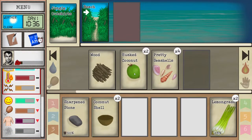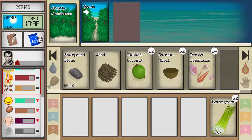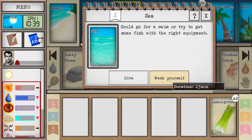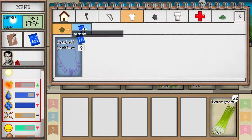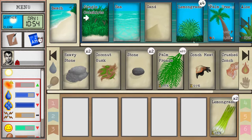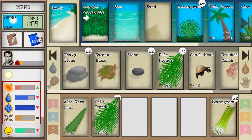We are very hot but we'll figure it out. Keep food in hand because there are seagulls here that will grab your stuff. We'll use this opportunity to wash away some filth — this will remove the aloe vera so maybe not the best timing. We discovered a new blueprint — the seashell necklace — and we'll start researching that immediately.